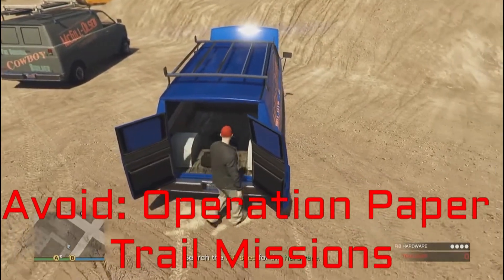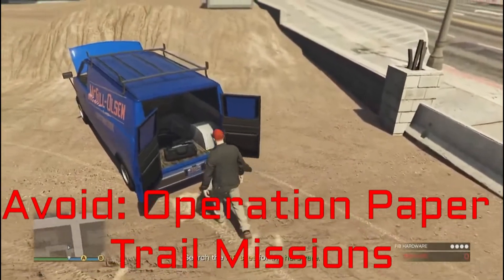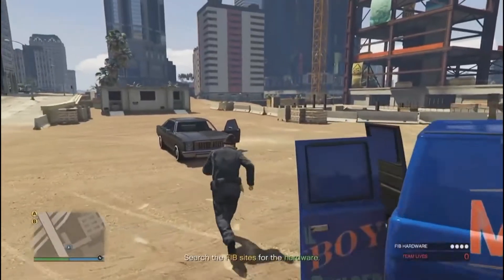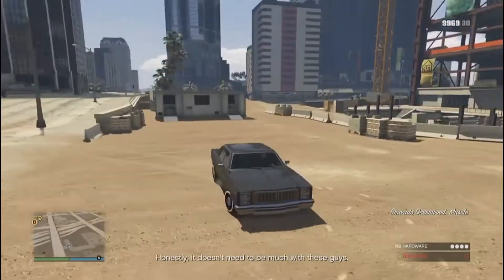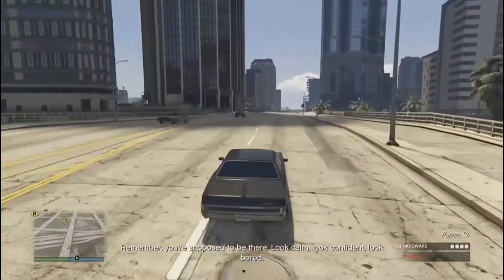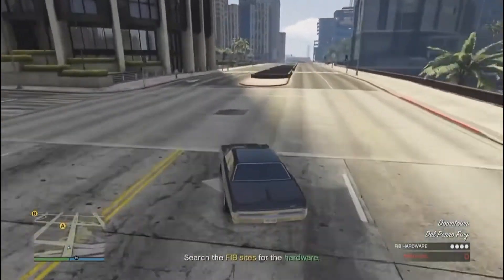First is the Operation Paper Trail missions. There are six of them, and once they're not doubled, they'll pay only about $15,000 to $25,000, which is about the same as the original Contact missions from 2013, but the Operation Paper Trail missions are harder and take a decent bit of time to complete. They can also be kind of irritating — in the last one you have to find four fuses in the dark in a pretty large area, one of which is behind crates you must destroy to get to. It took me like 20 minutes to find them.